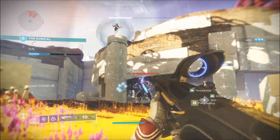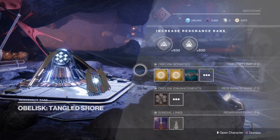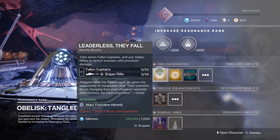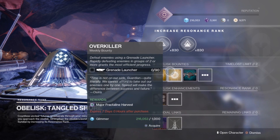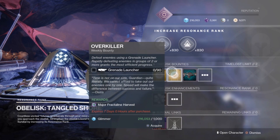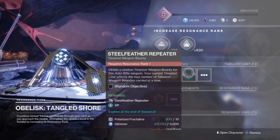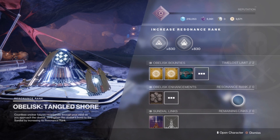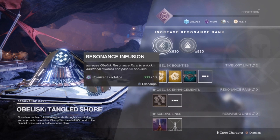There are a couple of different ways to obtain polarized fractalines. The first is completing the weekly bounty provided by the obelisk. You can also get them by completing sundial events. Once you reach rank two on your obelisk, you'll be able to pick up a mod called the Gambit Fractaline Extractor, which gives you a chance at receiving fractalines at the end of a gambit match — that can be a great means to cash in a lot of these. You will also receive fractalines for completing specific triumphs tied to Season of Dawn.